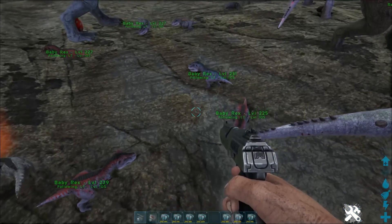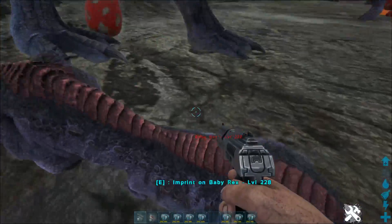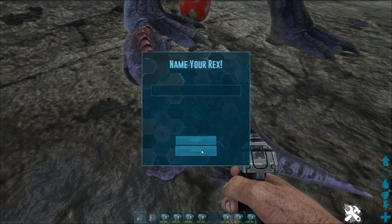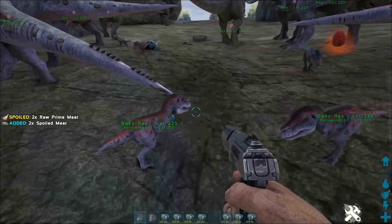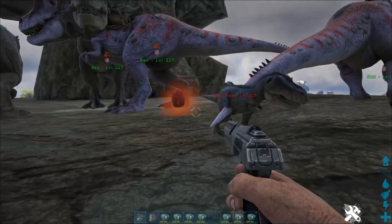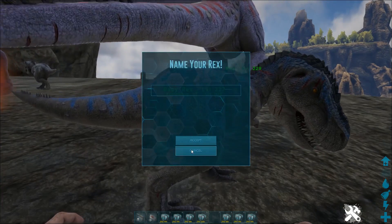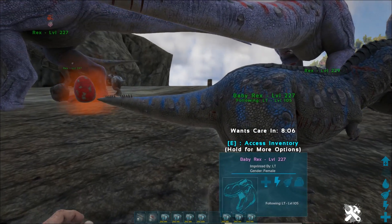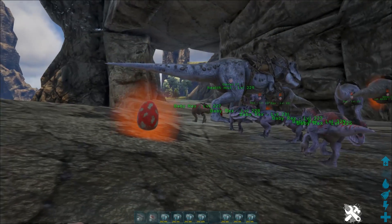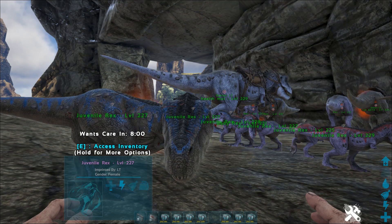Any of them got coloured spines? There we go — we've got the purple with the red spine. It's a male, so we can breed that male with one of the females — breed that male with this female. Yes! That's quality, that is. Thank you so much for watching. If you did enjoy this video, please be sure to drop a like and subscribe, and I'll see you all next time. See ya.